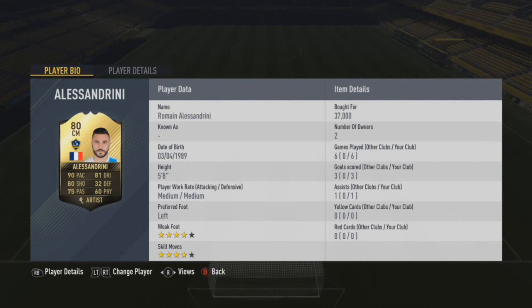I paid 37,000 coins, which was a bit much — it was like the first one on the market — but it took a while for his price to drop. As I said: 6 games, 3 goals, 1 assist. He has 4-star weak foot, 4-star skill moves, left footed, medium/medium work rates, 5'8". We used the Artist chemistry style, which seemed to suit him best.